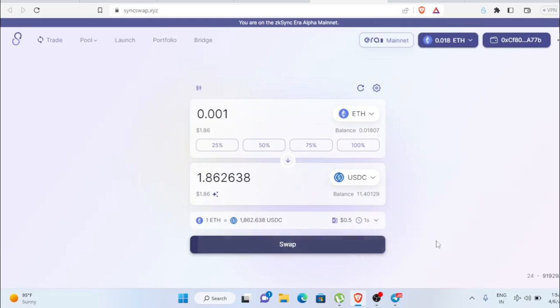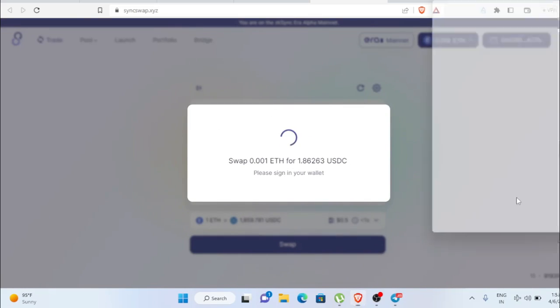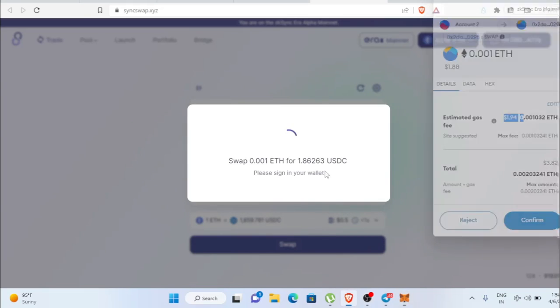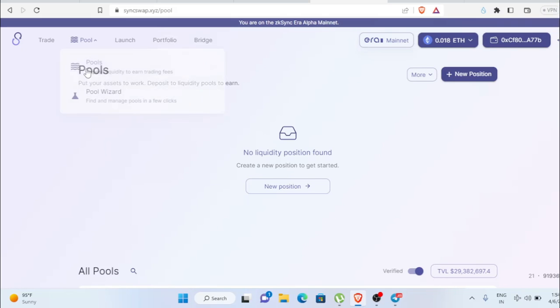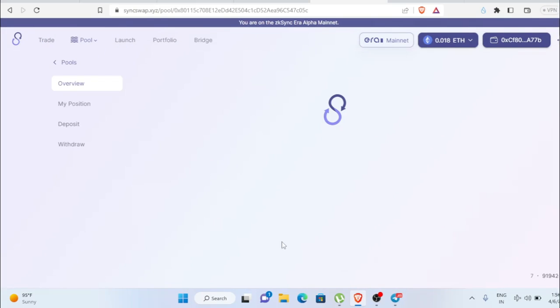Even with a small amount like one dollar you can do a swap. Click Swap and another transaction will pop up. The gas fee is around two dollars but they refund it, so you'll probably spend only 30 to 40 cents. Do multiple transactions — minimum three — and then move to the next step of adding a liquidity pool.